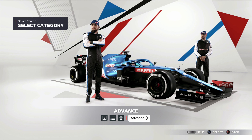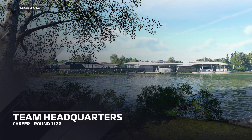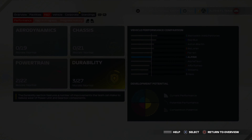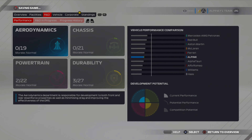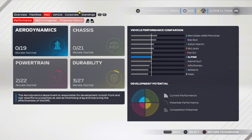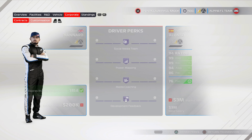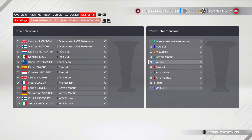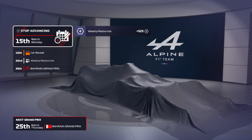Here we are, ready and raring to go with our teammate Fernando Alonso here at Alpine. Let's advance towards the team headquarters and have a look around the main menu. Since we're not focusing on R&D, we can look but we can't do anything about it — it's up to the team. I'm really looking forward to seeing how we progress and hopefully move up from the midfield to compete with the likes of Aston Martin. Let's head towards the car reveal and find out what the Alpine car is going to look like this year.